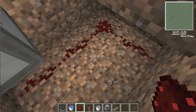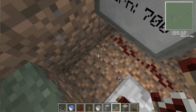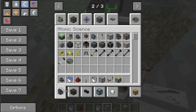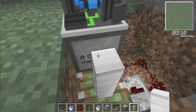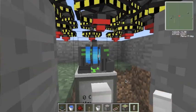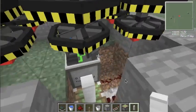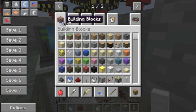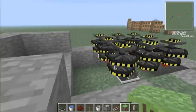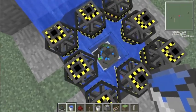We use that redstone signal to power a sticky piston, which I like to pair with a redstone repeater. The piston then pushes a reactor control rod next to the reactor. As soon as a control rod is next to it, it will shut off — it stops generating power and heat. However, if it's still hot, water will still evaporate and it'll still generate electricity briefly, so be aware it may still emit radiation even after shutoff.